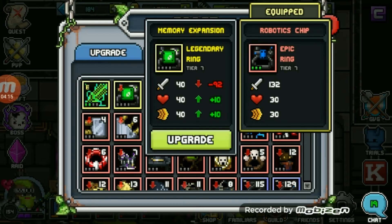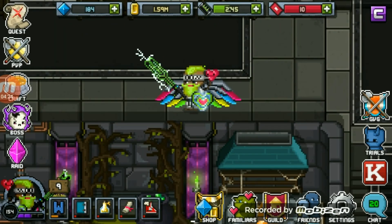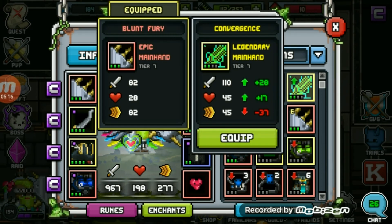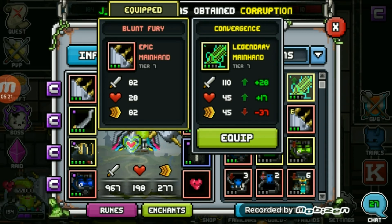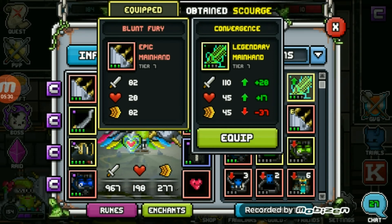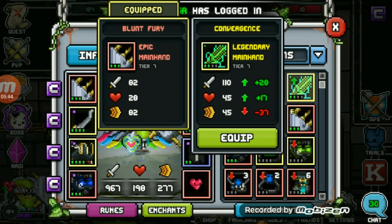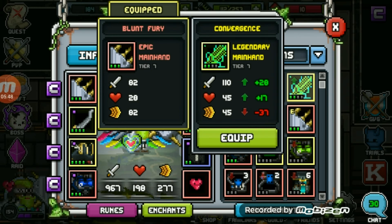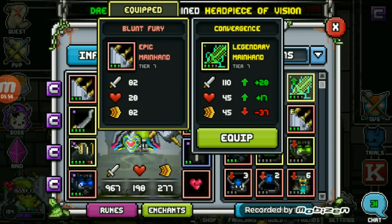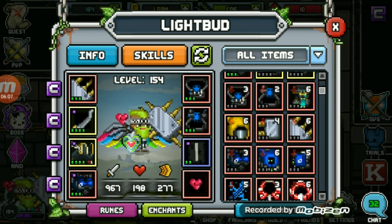Now we're left with 30 ron bits and we're gonna need 150 to make our next legendary upgrade two times. It might be 8 stat points stronger than the epic, but the tier 7 is giving it all to attack, so I'm gonna go ahead and start wearing it anyway — plus it's only an 8 stat point difference. Instead of saving 150 ron bits to upgrade the next legendary, I'll probably save them to upgrade this one again for the third time to make it at least stronger, or maybe upgrade it completely before starting on the rest.